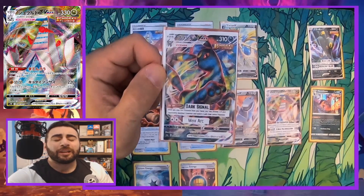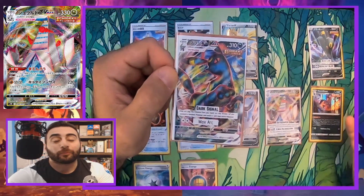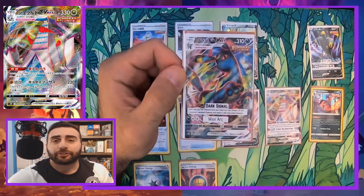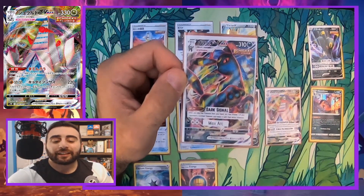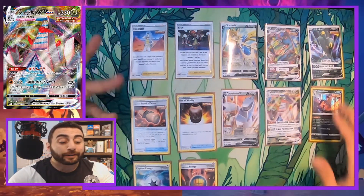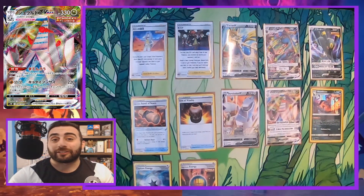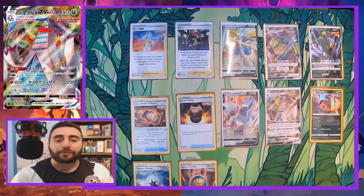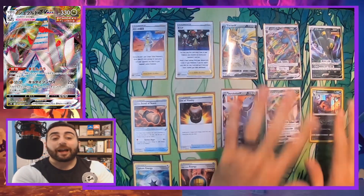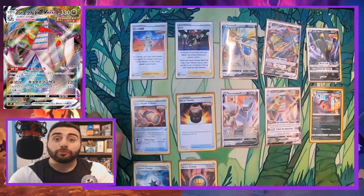We're also playing a copy of Umbreon VMAX mostly for the Dark Signal ability — when you play it to evolve, it acts like Boss's Orders: you can switch your opponent's active Pokémon with one of their benched Pokémon. Max Arc costs a dark and two colorless and does 160 damage. We're not really using it for the attack, but it's good to know we're not losing base power evolving Umbreon V. Another reason we're playing Umbreon is because I'm expecting psychic decks to be out of control.